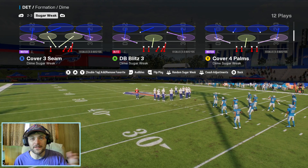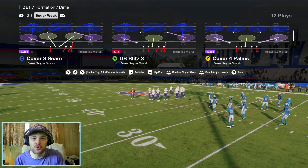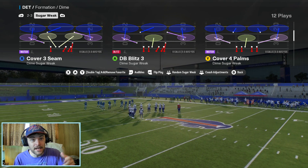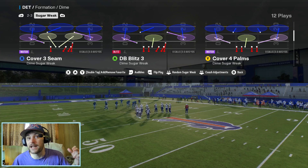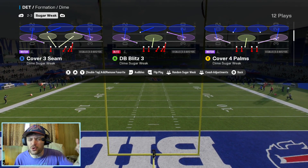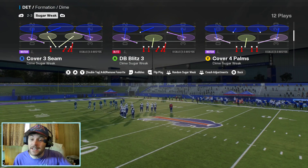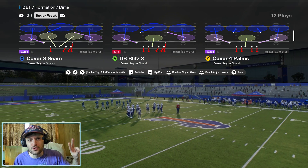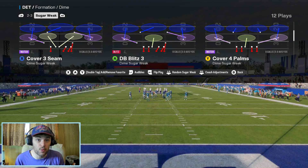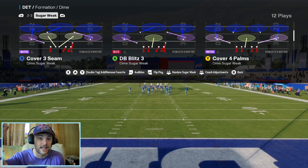Welcome back to the channel. Today we are back on the defensive side of the ball looking in the Detroit Lions playbook, and we have a great blitz for you guys today. DB Blitz 3 is what we're looking at — Dime Sugar Weak is the formation. Sugar Weak is only in a few playbooks: Detroit, New England, and Denver according to Madden School. Go look for yourself and see exactly what Sugar Weak is.